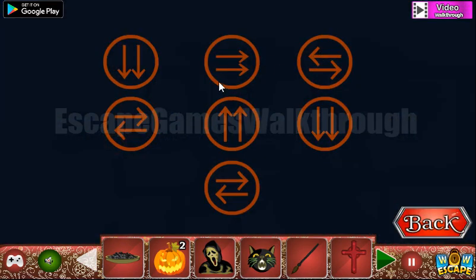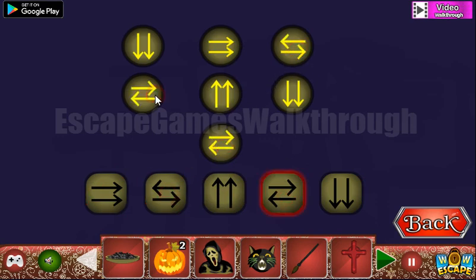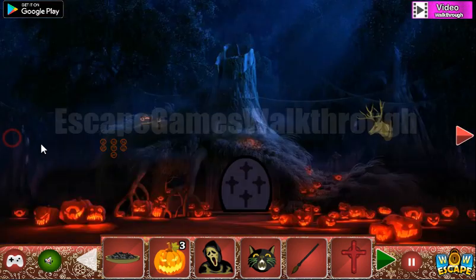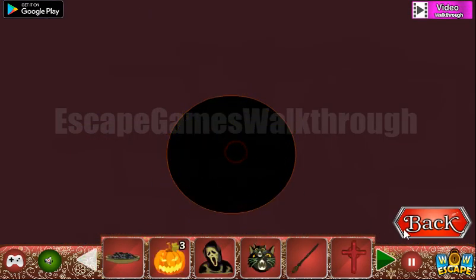Here's another hint — it's a combination of bidirectional arrows. Pointing down on this place, up in the middle, right here, left right there, and right and left on the left. We've got another pumpkin. Let's go here once again.